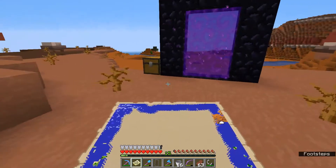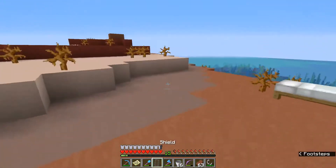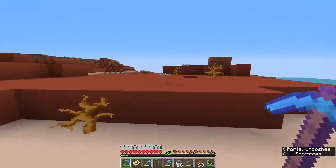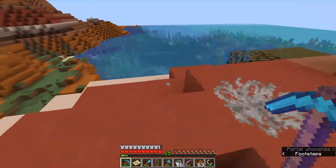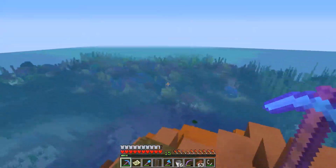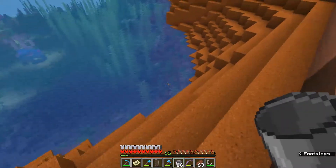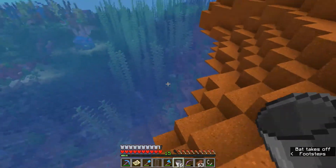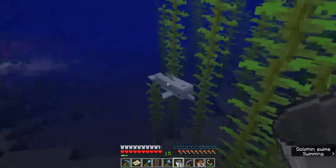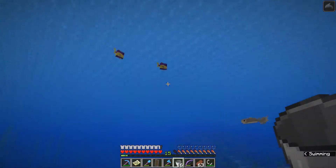Here we are, down in the southeast. It was kind of a long walk even in the nether. I'm glad we at least have the nether tunnel so I don't have to do it in the overworld. This is back where we were a while ago. I'm going to go in there with a bucket and hopefully find some fish. There's a dolphin here — not going to fit into my bucket, but thank you for volunteering. That's right, you give me your boost — dolphin's grace. It's so cool.